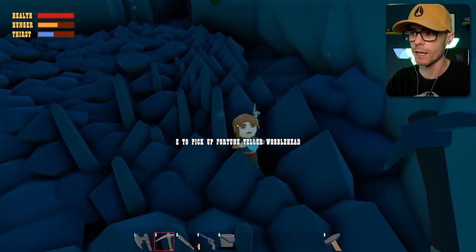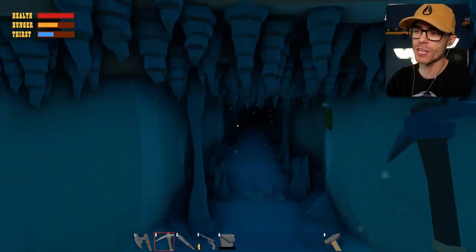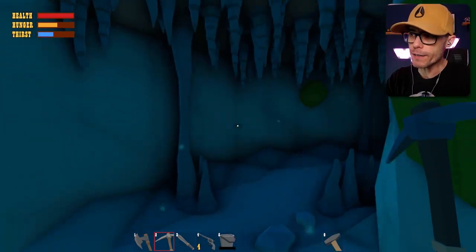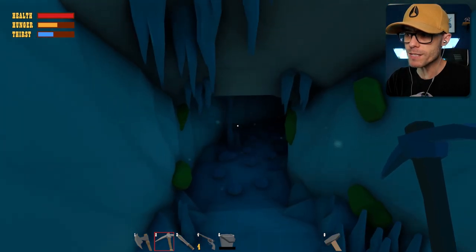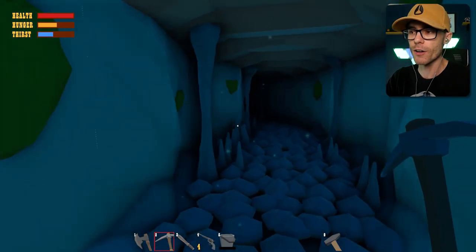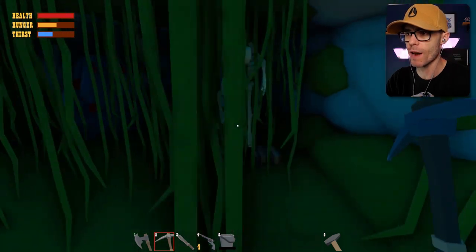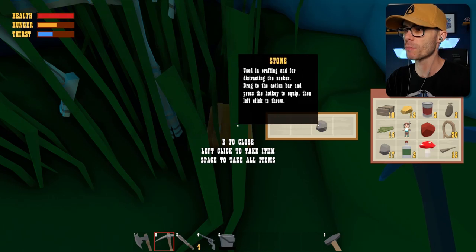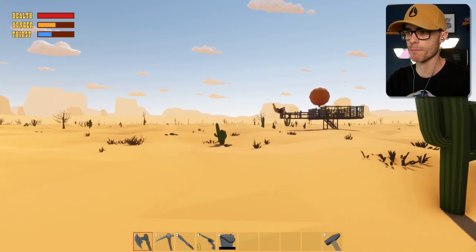There's a wobble head here - fortune teller! Yeah, I could have used a fortune teller. Well actually I ended up fine, I didn't die. That was insane - these are like tentacles that are gonna wrap up that guy. Maybe he's a zombie man. Alright, let's get out of here - that was too creepy for me man. I'm gonna get back on my ship and we're gone.